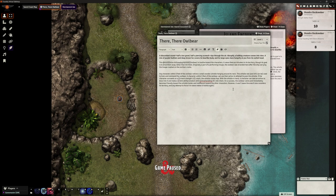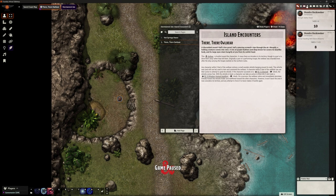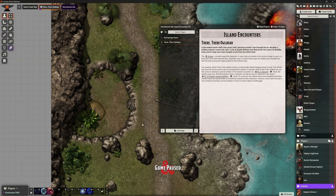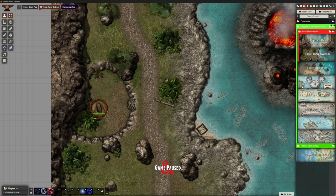On a successful check the owlbear immediately becomes friendly, et cetera. Looking back at the module - that's really all this is: encounter an owlbear and it attempts to rip your face off. Let's remove Nondro from the scene. Must remember to place the owlbear token right by its nest. Done. Next up: Kobold Renegades - creating a new scene.